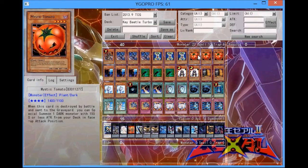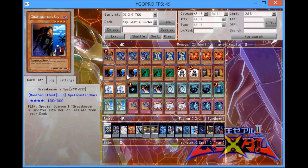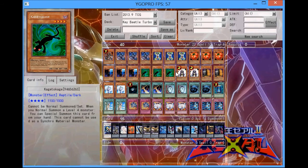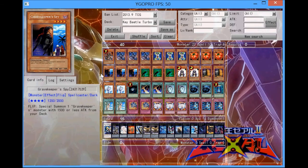Mystic Tomato — a bit of a slower card, but that's why I run two Veilers plus two Breakthrough Skills to protect it. It can get you either the Eradicator Epidemic to Spy, or you can go to another Tomato, or you can go into Summoner Monk, just depending on the situation. Eradicator Epidemic Spy — again, a bit slower card, but that 2,000 defense is really good; it's hard to get over that with just one summon.